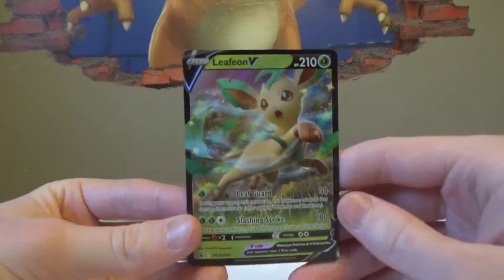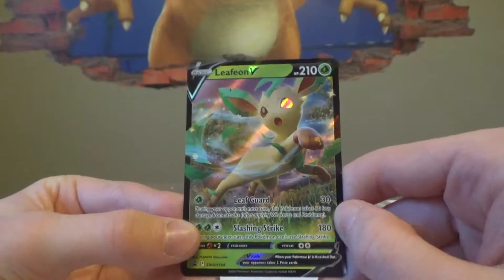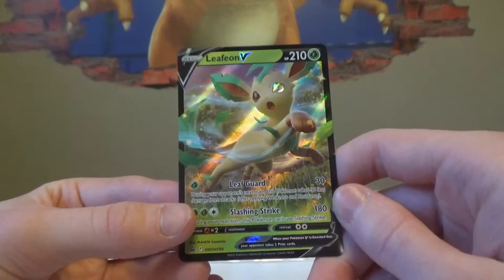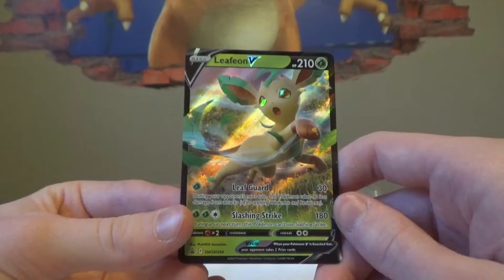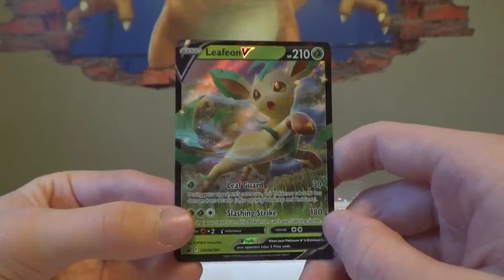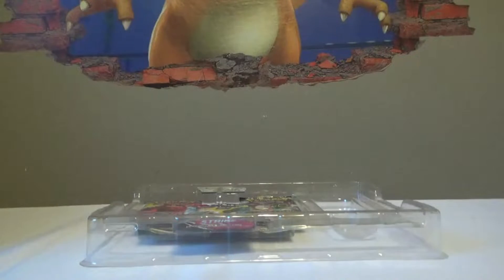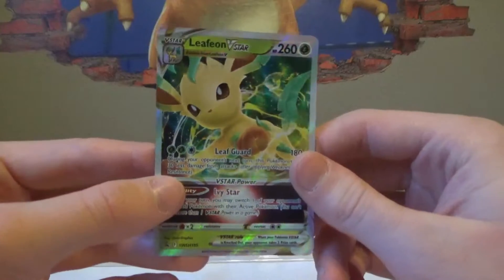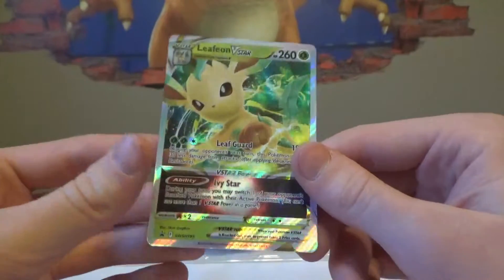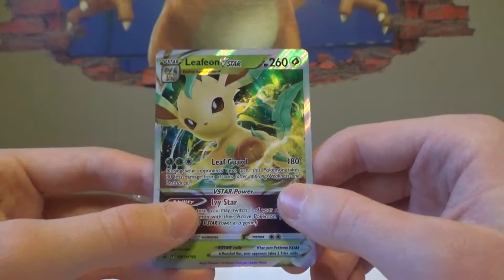We have Leafeon V — this is a promo card for this box. It has the ability Leaf Guard for 30 damage, and during your opponent's next turn your Pokémon takes 30 less damage. Not bad. You have Slashing Strike for 180 — pretty good for one energy. I'll add the artwork on that too. That's a solid card. And then we have the small Leafeon V-Star — love the silver border again. This one has the same abilities and everything. I like the little graphic in the upper left-hand corner — it's got the little mini picture. That's a cute little touch.